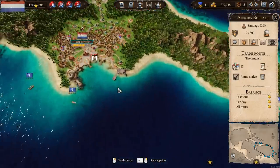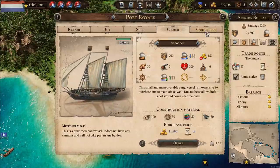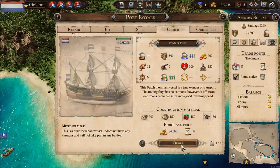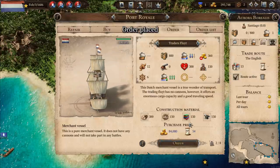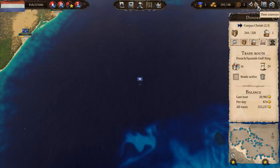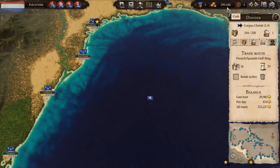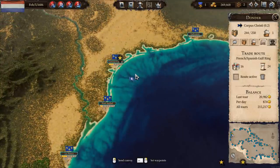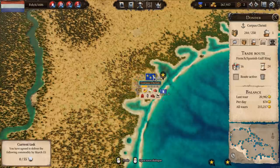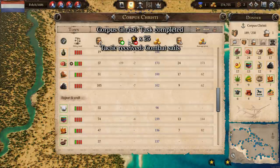We'll get another order going - we've only got one, so we'll get a Trader's Flute being done. Let's see where these two ships are - I think you're going to arrive first. Cash is rolling in nicely. We arrive at Corpus Christi - we're supposed to deliver 55 cotton. 55 cotton delivered, and we get combat sails. Nice.